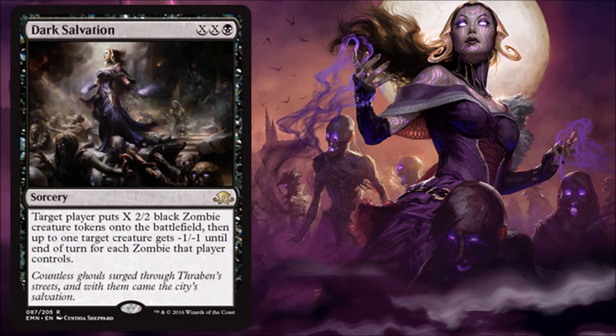Dark Salvation — this card is pretty cool because if you're on the zombie plan, it's nice removal and you can give yourself potentially more zombies. But even if you're not on that plan and your opponent is, you can target them, not pay the X to give them any zombies, and still minus one, minus one one of their creatures. Don't forget it's in your sideboard — even if you're not playing zombies, if you come up against a zombie matchup, it's worth siding in. I also think it's potentially standard playable because it is cheap enough and a nice mana sink if the game goes long.